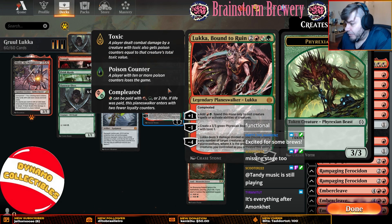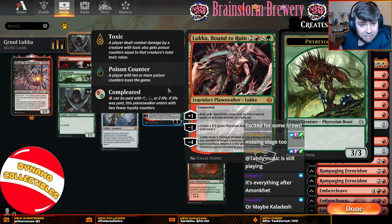Luka Bound to Ruin is a five-mana Gruul Planeswalker. It starts with five loyalty. It has Compleated, so you can pay the ability with two life and two loyalty. If you play it for four mana, it comes in with only three loyalty. It can tick up and make some mana to play a two-drop, or it can minus to make a beast. It hits Planeswalkers, it hits creatures.